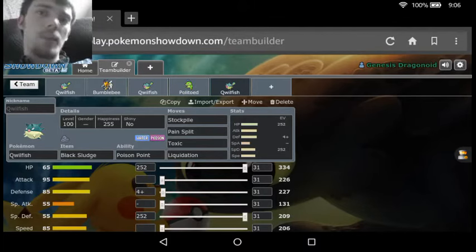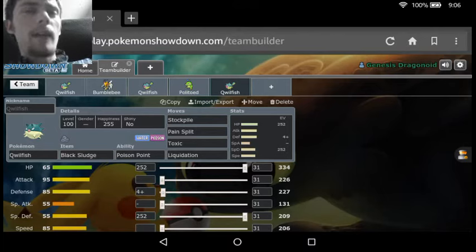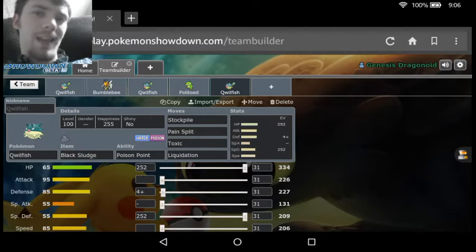And then we have Pain Split for recovery. Pain Split works out exceedingly well at helping tanky Pokemon heal — it works out for stuff like Wash Rotom. Then we have Toxic as a kind of poisoning strat. Now you could run Toxic Spikes — one would argue that running Toxic Spikes would be better — but you could run either one. It's basically just a way of poisoning whatever Pokemon comes in, and it's just depending on whether you want Quillfish to be a set-upper or you want Quillfish to stick in for a while and wear down your opponent slowly.